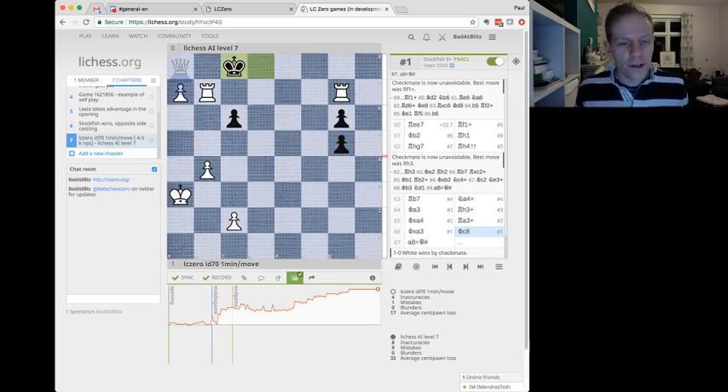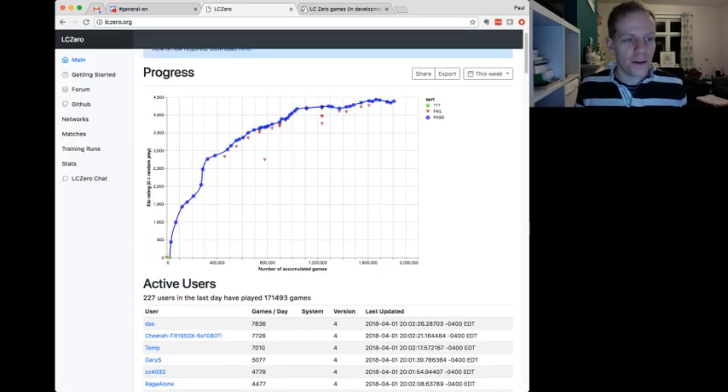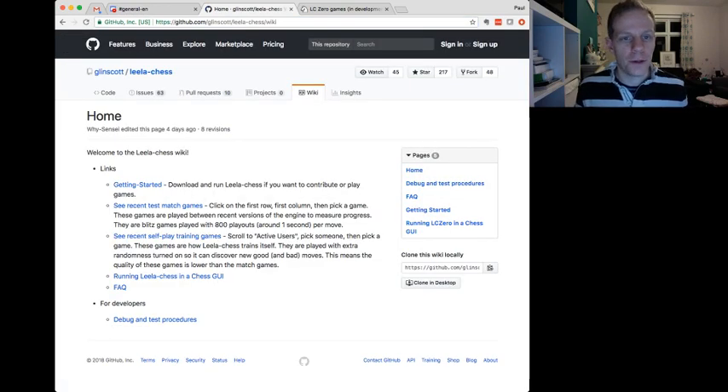Hope this has been interesting. Tell me what you think, tell me if I should do these a different way or do a bit more prep. We're approaching 10 minutes and all I want to say is please join in — contribute your CPU, your GPU, your computer to the effort. Go to the lc0.org site for instructions on getting started and how you can help. You can also follow on Twitter at LeelaChess0 for updates on new versions of the network and new developments. Thanks very much, bye.